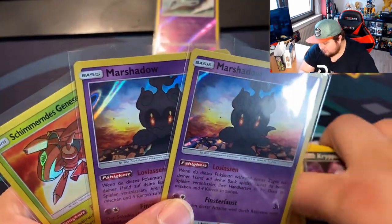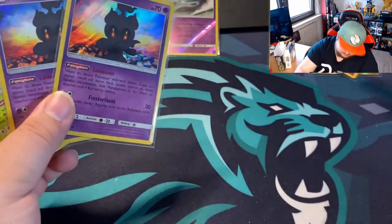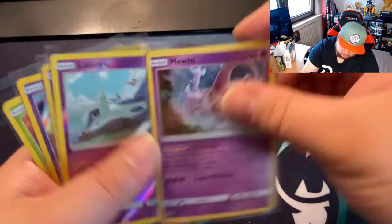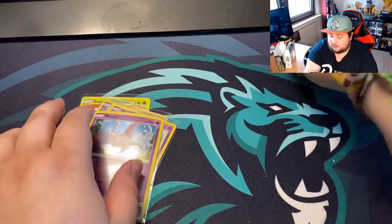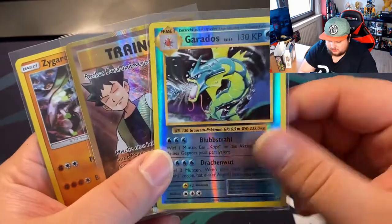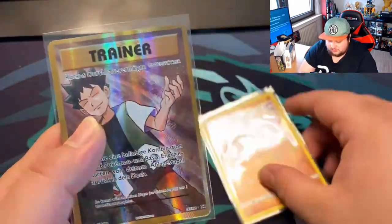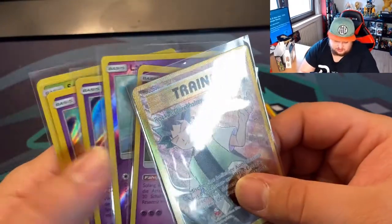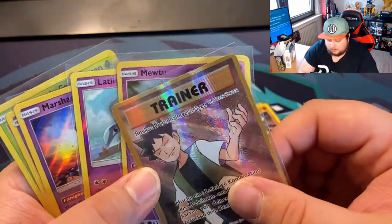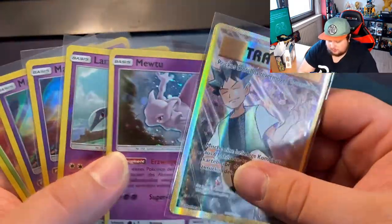Here's what we got from the Shining Legends: we got two Marshadows, one Shiny Genesect, and the Reverse Holo Latios — which is a pretty good pull. And of course we got the promo card Mewtwo. From the XY Evolutions we got the Trainer Full Art Brock's Grit, we got the Reverse Holo Gyarados, which is very cool, and of course the promo card Zygarde. All in all, it is very good. I think the Brock's is like $10, plus $15 for the Genesect — that's like $25. I almost got my money's worth, and if I look up all the other cards, maybe I get there.